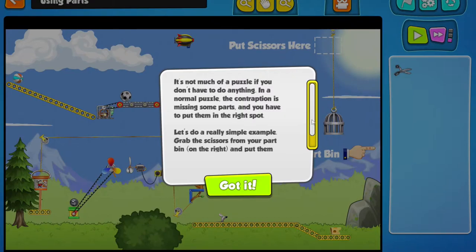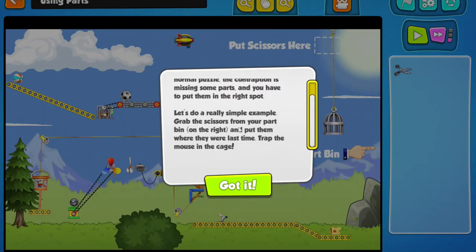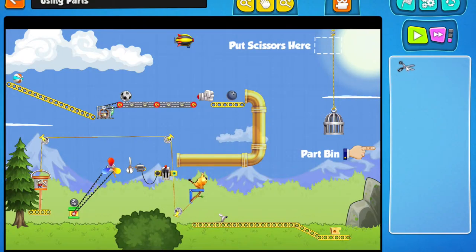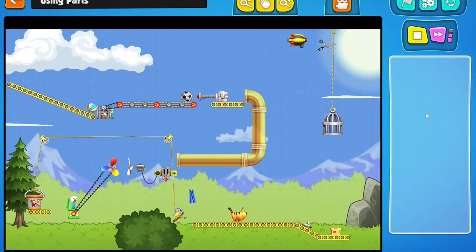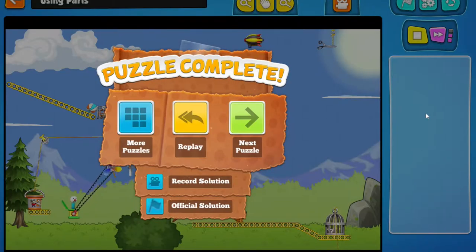A normal puzzle: a contraption is missing some parts and you have to put them in the right spot. Let's do a really simple example — grab the scissors from your part bin on the right and put them where they were last time. Trap the mouse in the cage. So let's get the scissors from over here and put them here, then hit the green arrow. This is really cool, I'm liking this. I'm one of those people that like contraptions. I like building stuff.